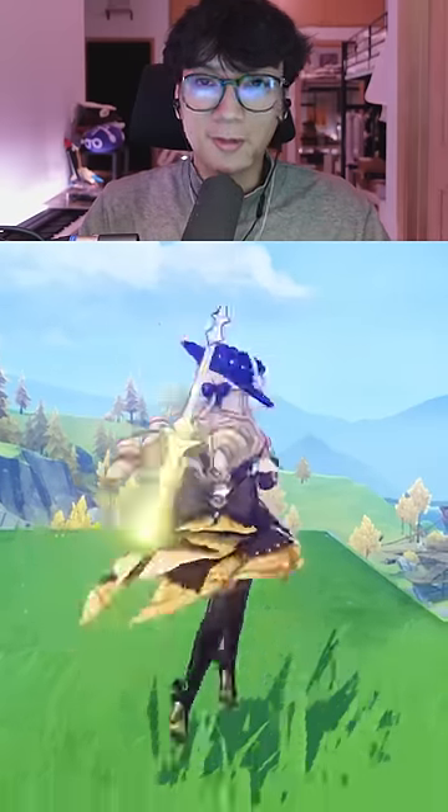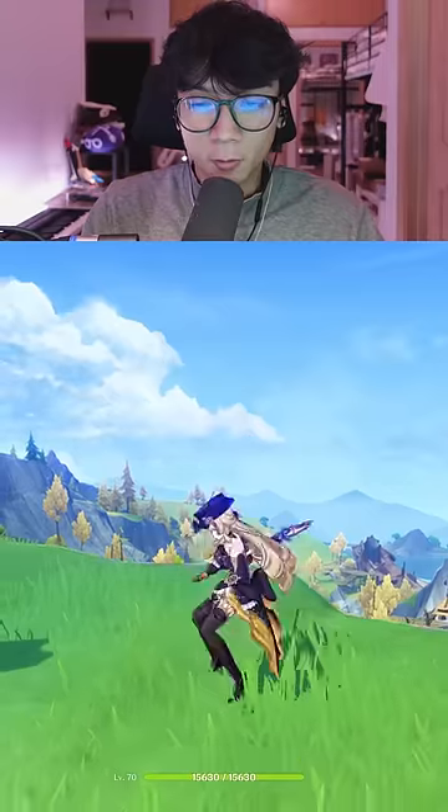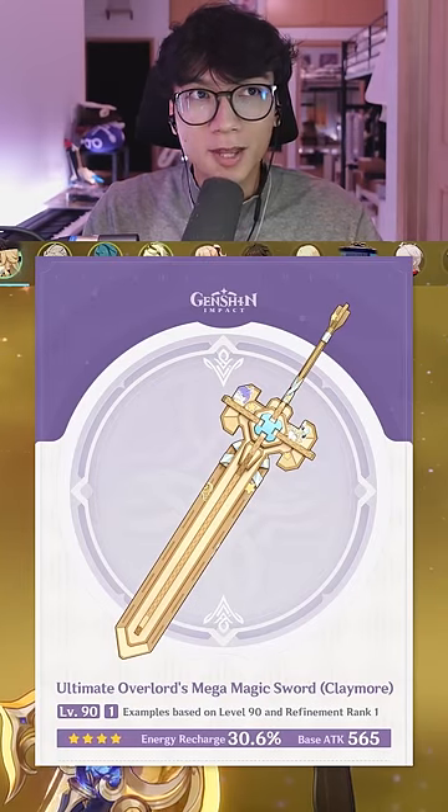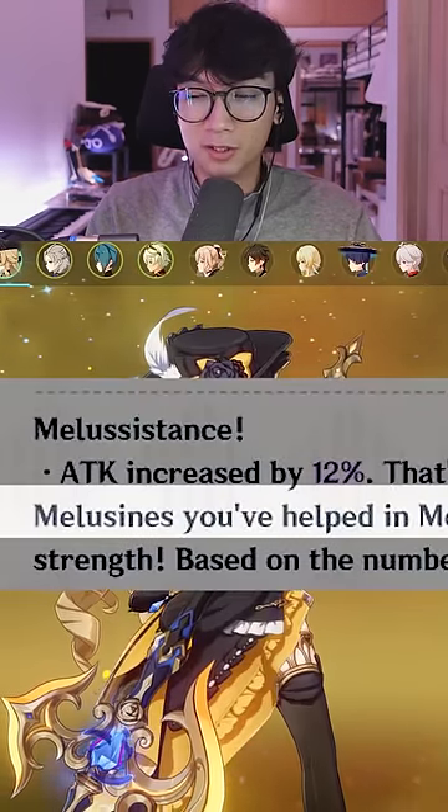These are some really nice things they added to Genshin Impact in the 4.3 update. Of course, we have Navia and Shevers. The new Axe weapon, as well as a Claymore that's buffed by helping Melazines, which is pretty cute.